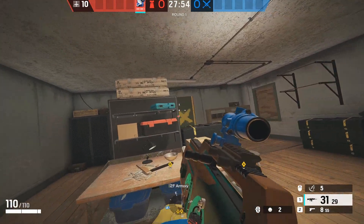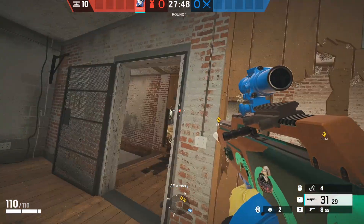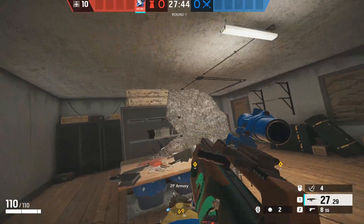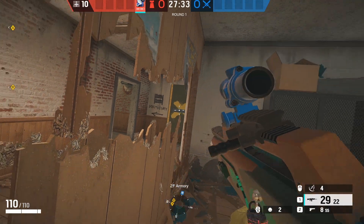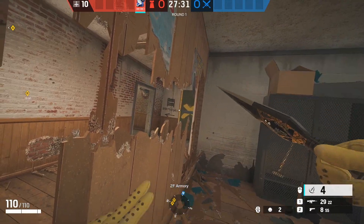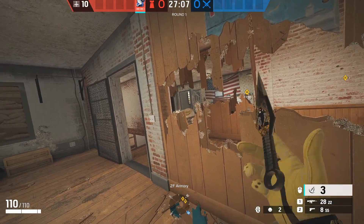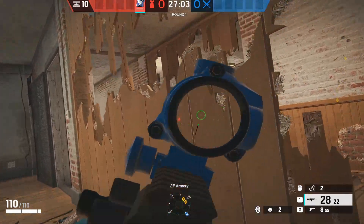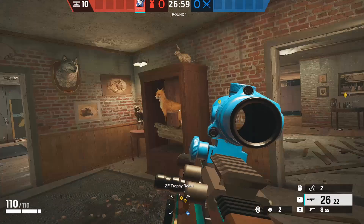The first Kiba barrier blocks the armory window angle, so you can hold closet like this and peek without getting shot from the window. You can shoot the glass of highway window for info if they're there. If you want to fall back and they're putting pressure on you, you can throw one Kiba barrier right there, which blocks the angle to master so you can fall back to side.